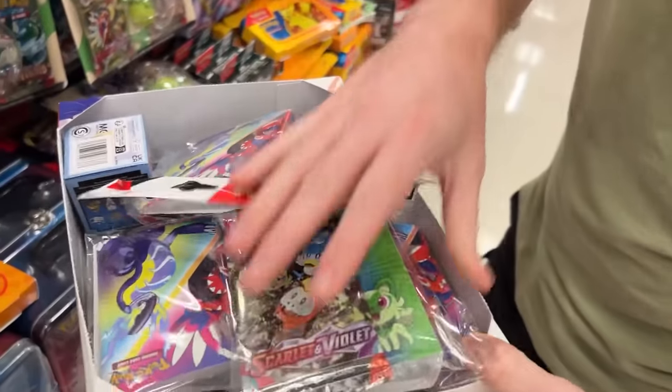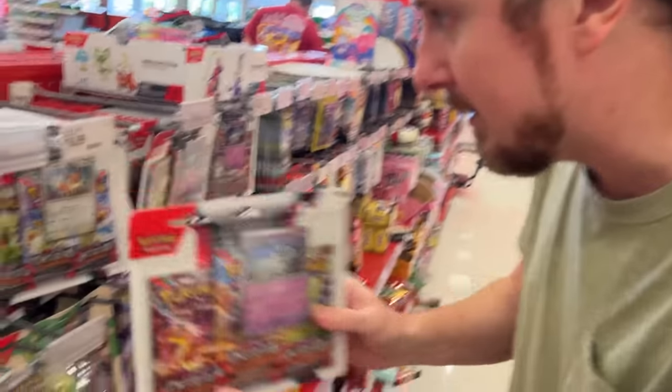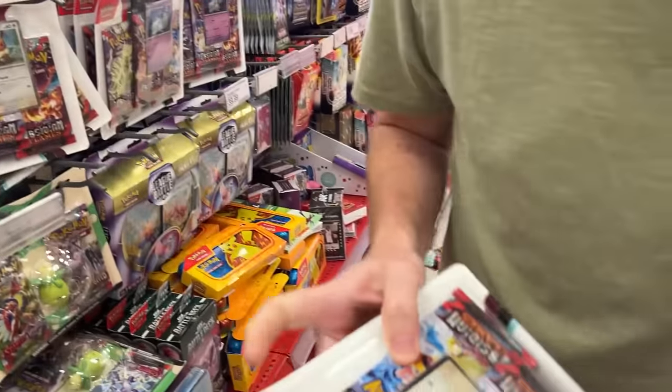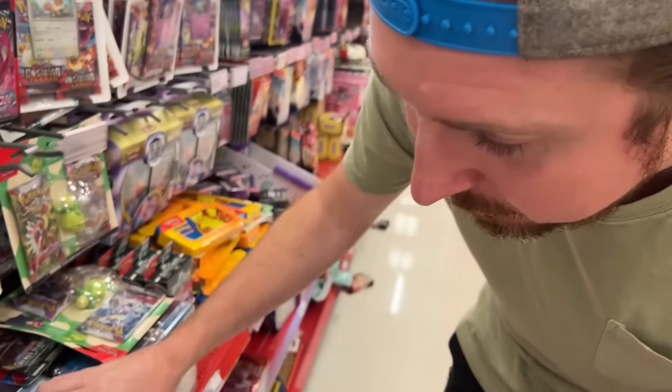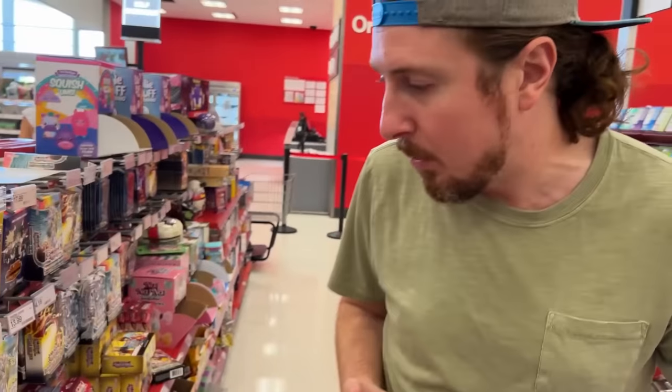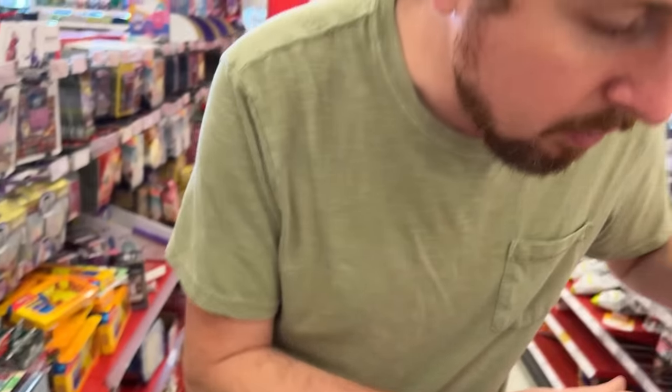I'm not seeing the elite trainer box — one of everything, but I'm not seeing it. We got the mini binder album — look at this, the Houndstone and the Eevee. I will take that. This collector's chest came out the exact same day. I was seeing if there was a limit — I don't think there's a limit anymore on how many Pokémon cards we can buy.